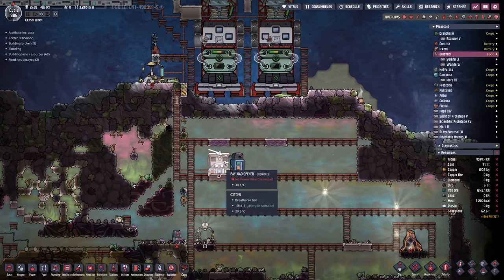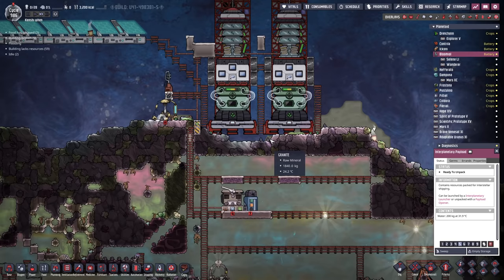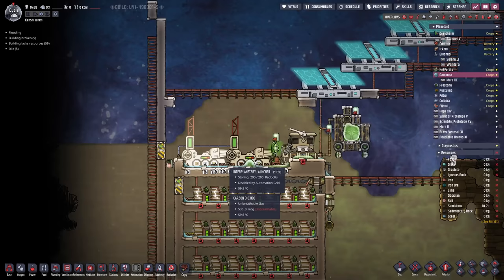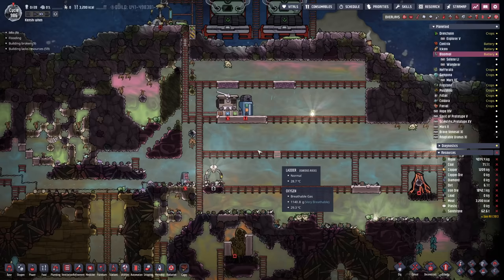We're setting up a payload opener so that we can fire over some stuff - namely things we're going to use for liquid locks like naphtha, petroleum, stuff like that. Actually, we do have crude oil around here we could use. We've got three interplanetary payloads that have been fired over - these are water. Yeah, there's 600 kilos of water lying around the place - that was an accident. Over at Tampona, the water planet, I set up some automation to turn these off, except I put the automation through the bottom when it had to be through the top. By the time I noticed we'd already fired a few payloads over. We'll take that water and put it in storage for now.